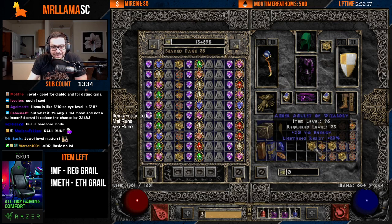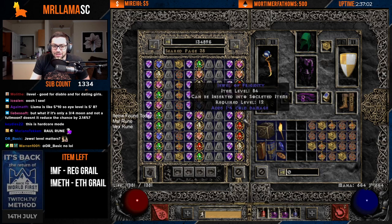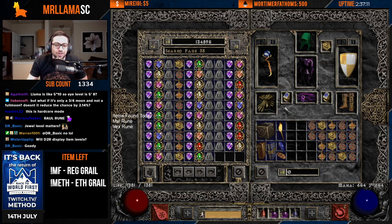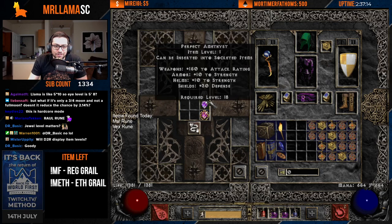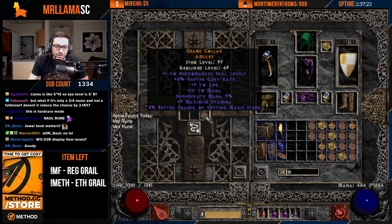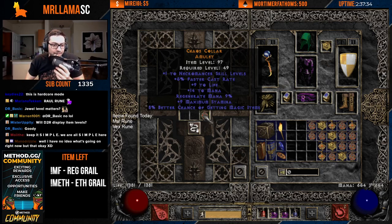Jewel level does not matter - it is all just the amulet and your character. Hopefully that wasn't too confusing and gives you guys a simple enough understanding of how crafting works. This is the crafter amulet formula: put them all together, craft, and this creates a caster amulet which will give you mana, regen mana, and FCR 5-10%. Then all of the other mods that can roll on it will just roll whatever - basically anything.